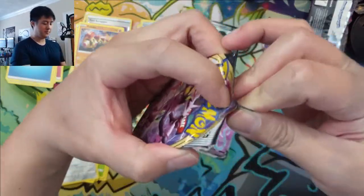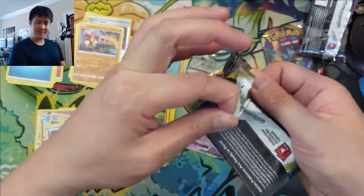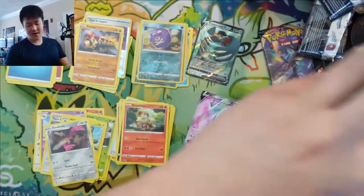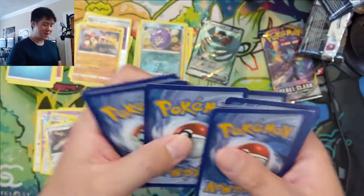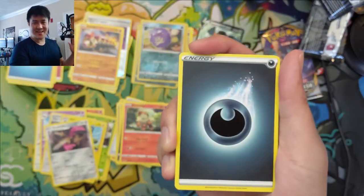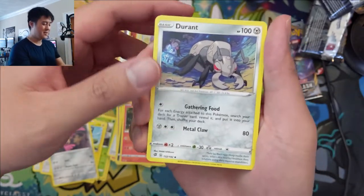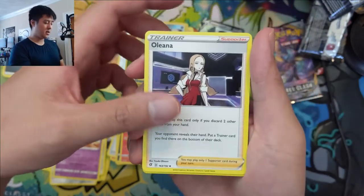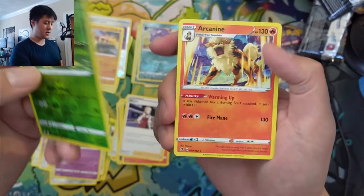Two packs remaining — still haven't found a Boss's Orders. This is kind of like Jirachi all over again where it's just a holo slot, not ultra rare, but pretty rare and hard to find. One interesting thing — remember in Unified Minds when we were just looking for that reverse Tortuga? You can open hundreds of packs and not find it. Palos and Oleana — Shuckle is our reverse, and then an Arcanine.